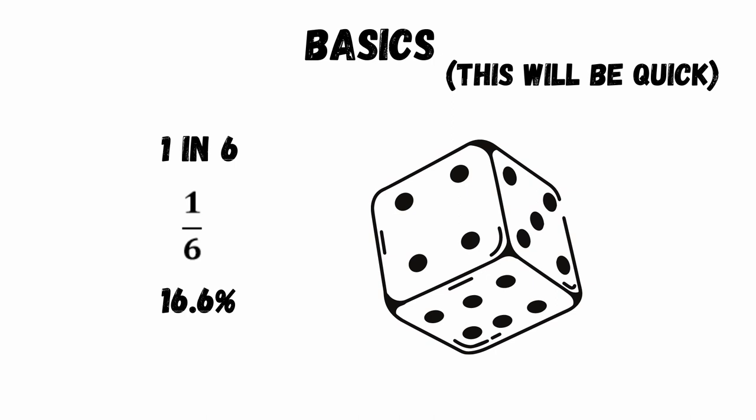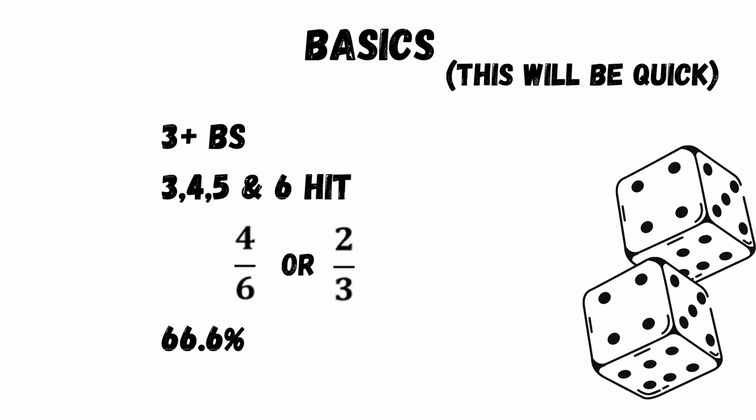The basics start with the fact that the game is played with a 6-sided dice, and each number has a 1 in 6, or 16.6% chance of occurring. If a unit describes its ballistic skill as a 3+, they are hitting on 3, 4, 5 and 6. This is 4 out of 6, or a 66.6% chance of being successful.